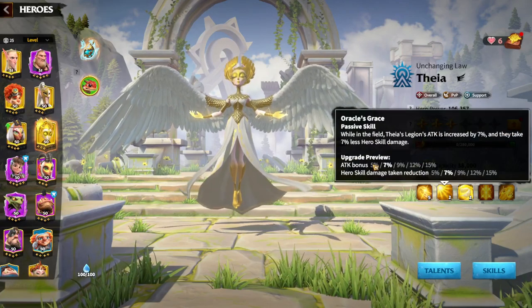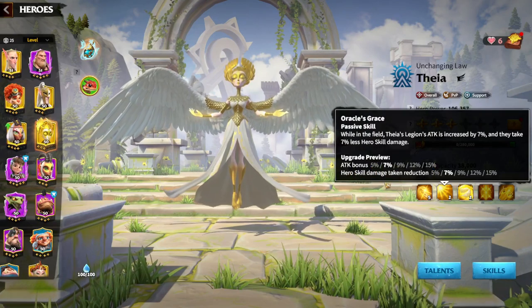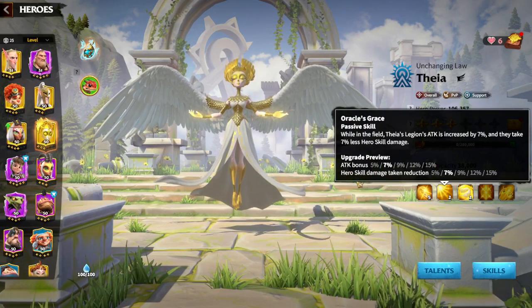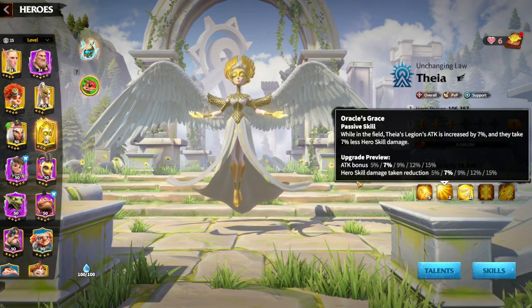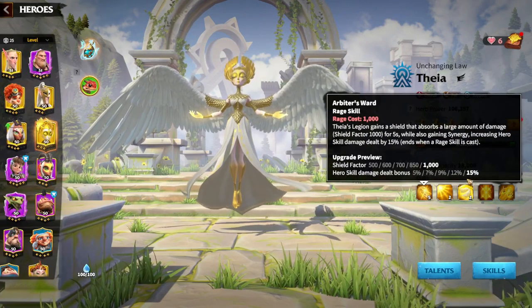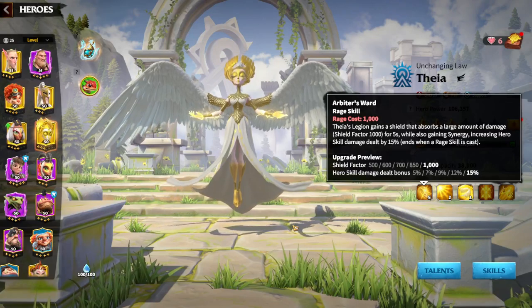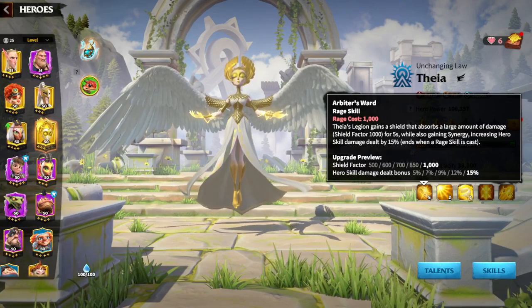Her second skill is a passive skill — attack bonus in percentages up to 15%, and skill damage taken reduction, so you are reducing the skill damage of the enemy while giving more damage to your squad. So already we can see a synergy: buffing yourself, debuffing the enemy, while having a lot of shields.